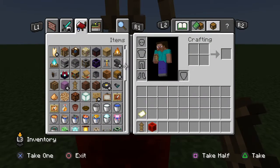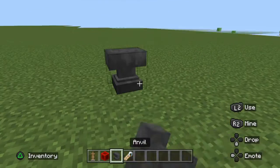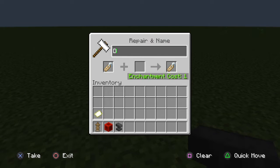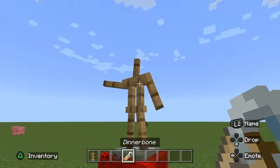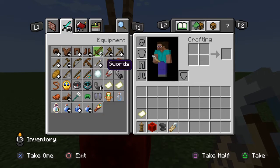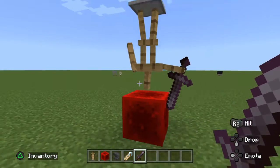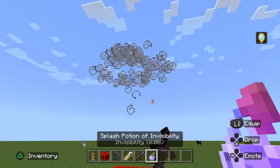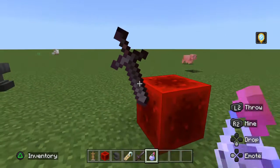Then what you do next is you take an anvil plus a name tag. Put the anvil down, rename the name tag. This might sound crazy, but you've got to rename the name tag to Dinnerbone. Once you name the name tag, you add it to your inventory, then you name it Dinnerbone, so then the armor stand turns upside down. Then you take a sword of any kind, make them hold it. Then the last thing you do, you go take a splash potion of invisibility and throw it at the armor stand. And then look, you've got a sword in the redstone. Cool, right? That's the first building hack.